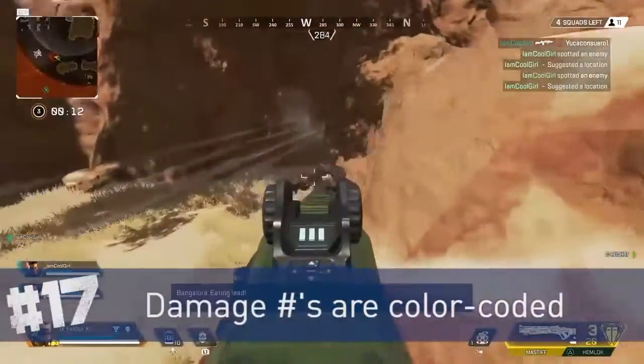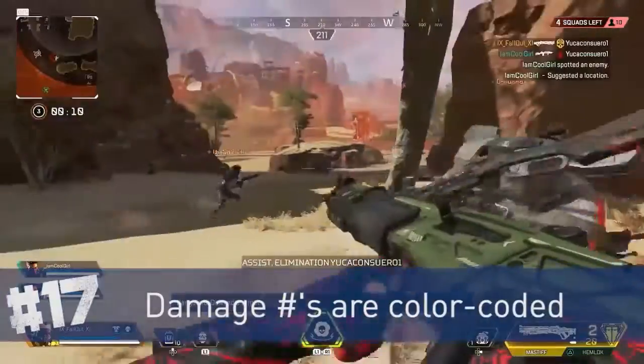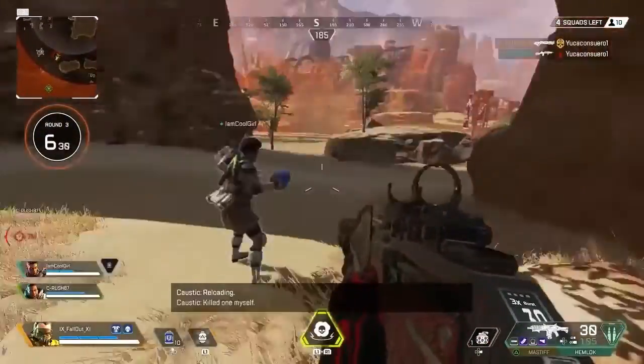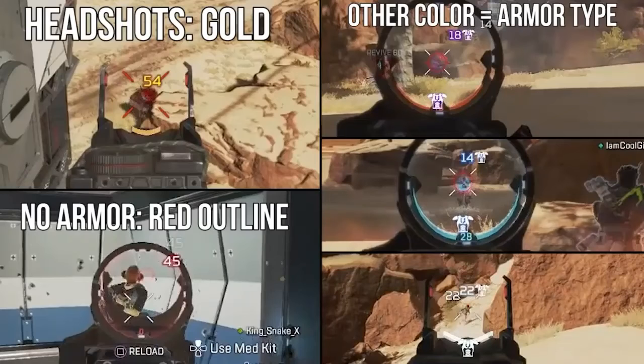Damage numbers in Apex are color-coded to help you know what kind of damage you're doing and how much protection your enemy has. Headshot damage numbers are golden, and body shots will match the enemy's shield type — purple, blue, or white. Red damage indicates that the enemy no longer has shields. You can also hear the sound of a shield breaking when you've destroyed it.